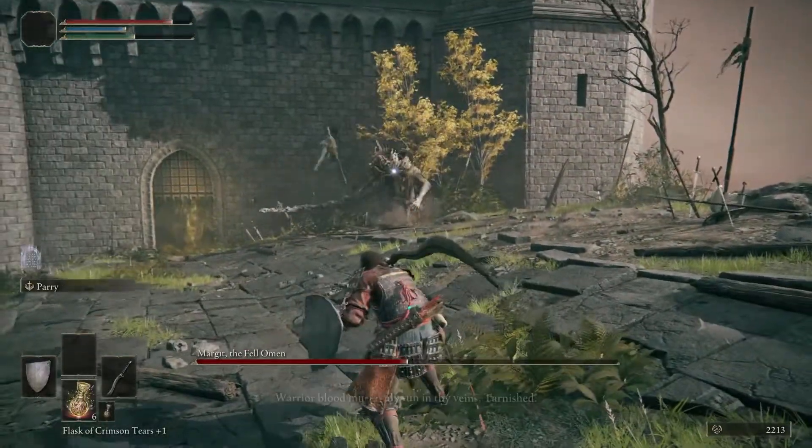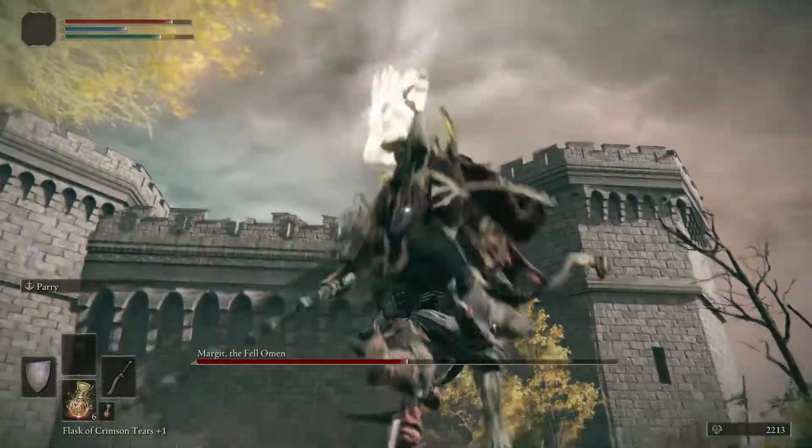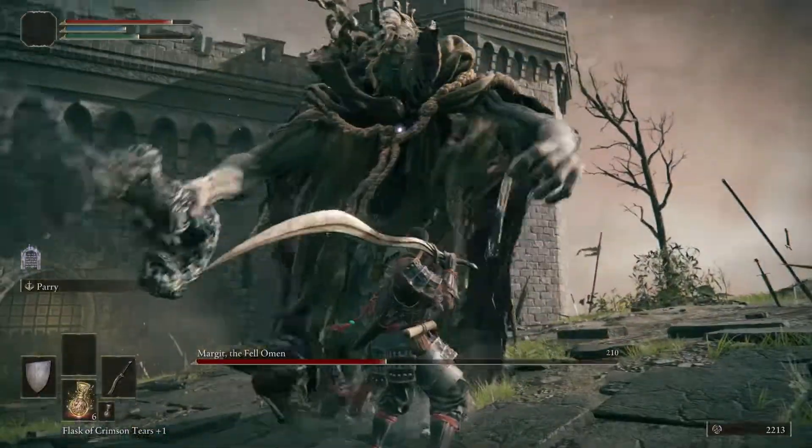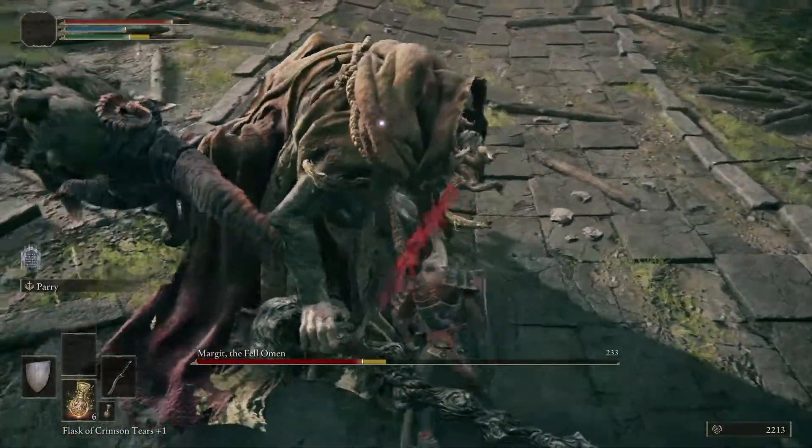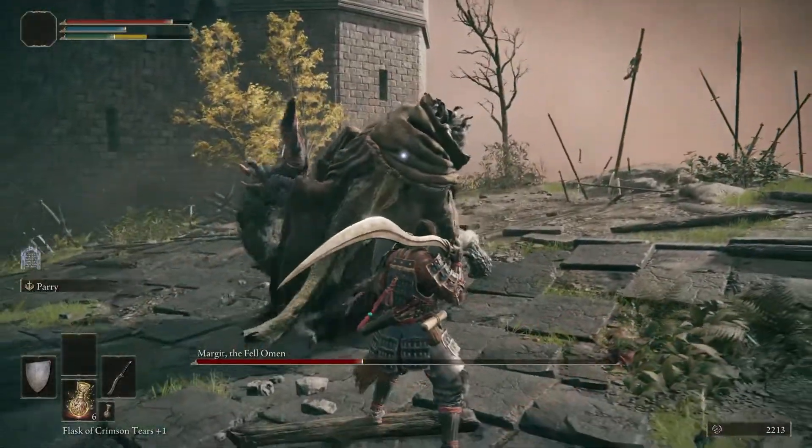Margit has a lot of combos, and there's another dangerous combo that's unique to the second phase. He didn't use it in this battle, but if you're overwhelmed, just keep mashing the dodge button — one or two hits aren't gonna kill you.